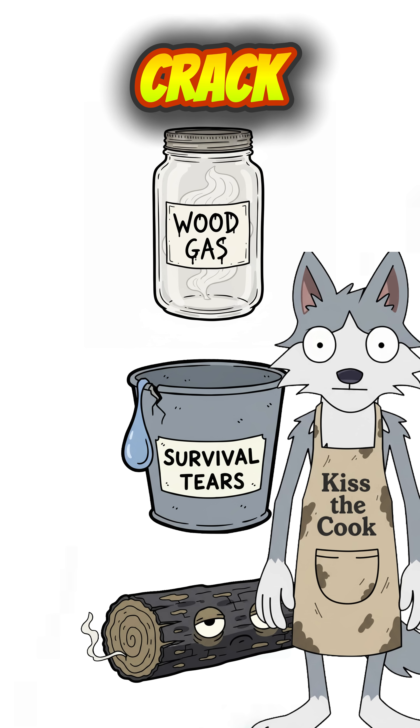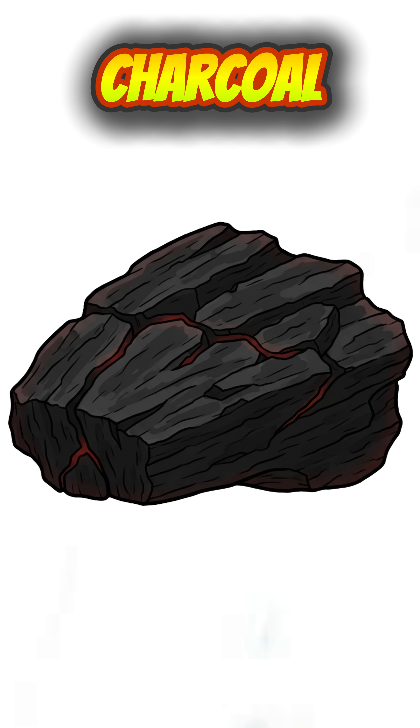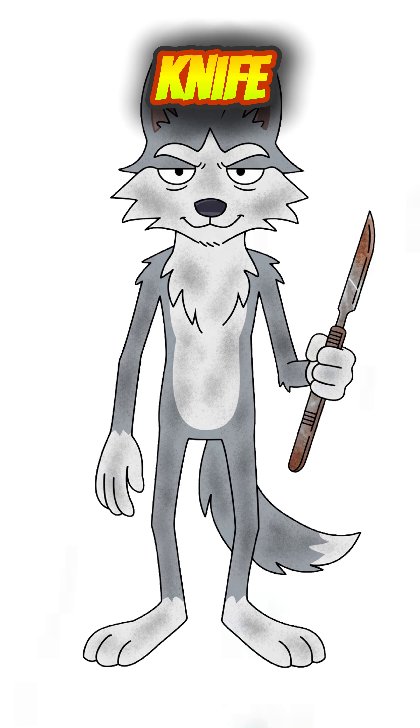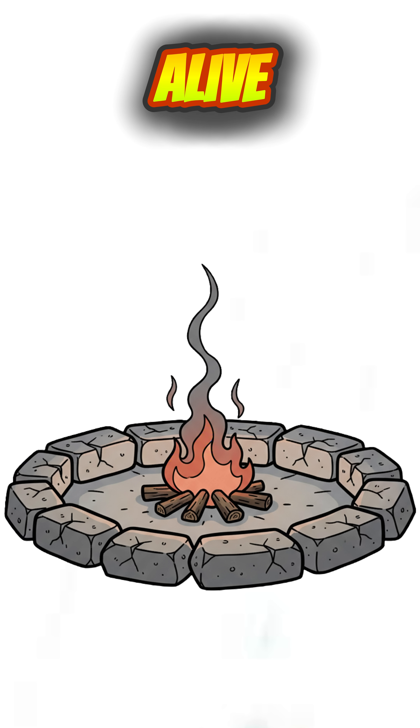Cool it down, crack open the barrel, and congratulations, you've got charcoal. It burns hotter, cleaner, and longer than raw wood. Forge a knife, cook mutant rat stew, or just keep the fire alive one more night.